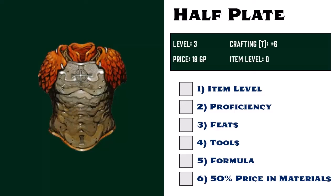The first requirement is item level. There is no item level listed for half-plate armor, so it defaults to item level 0. Gamera is 3rd level, so she meets this requirement. The second requirement is proficiency. As a 0 level item, trained proficiency is all that is needed to craft this.